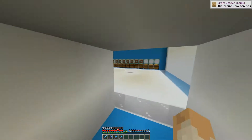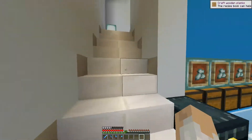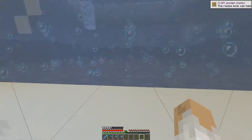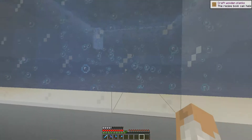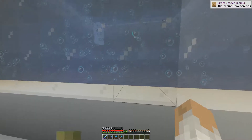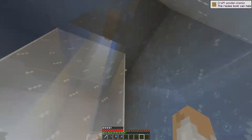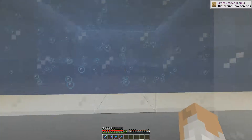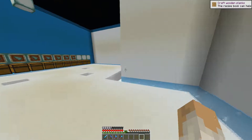I just want to show you the guardian farm super quick. This is all the storage for the crystals. You come up here and you can see I use the soul sand design, so you don't have to clear all the water out. Even though I hear in 1.14 it's going to be broken, but we'll worry about it then. It's a pretty efficient design, so I don't know how I'm going to go back, but we'll figure it out — I'm sure there'll be some videos out there.